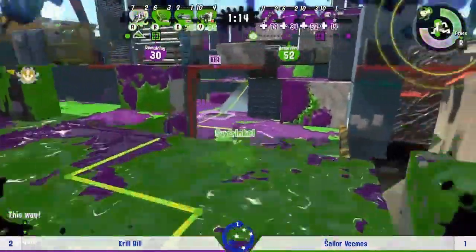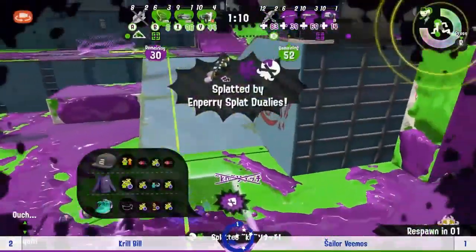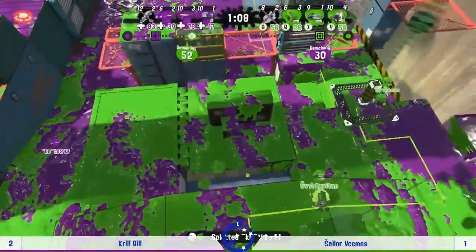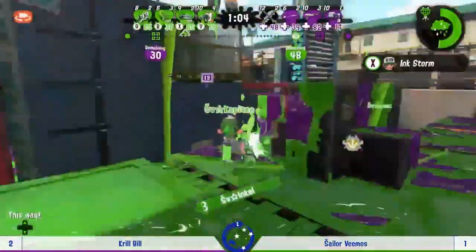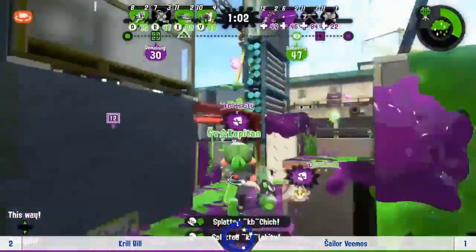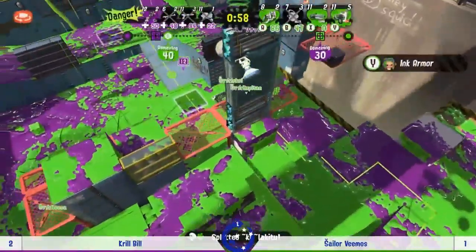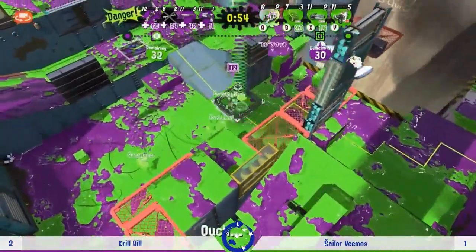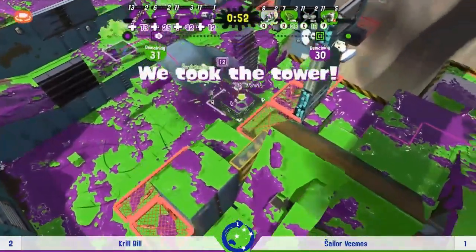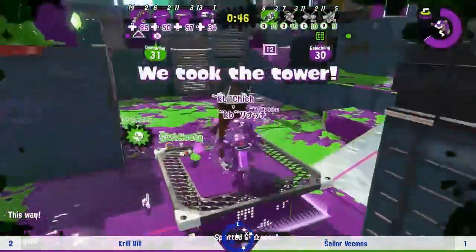It's kind of stalling a little bit for Krill Bill — obviously they're not going to be hurt if the tower doesn't really go anywhere for the rest of the match. Sailor Vimos are the ones who have to make things happen, and this could be it — not far off the point, and if they get that checkpoint down... Capitan quite happily on it and — oh! So close! They just got a bit overconfident and Natty was able to steal the tower. That's heartbreaking.